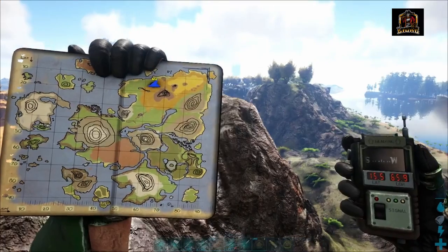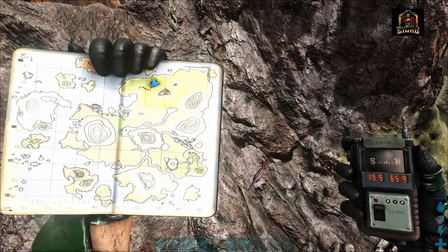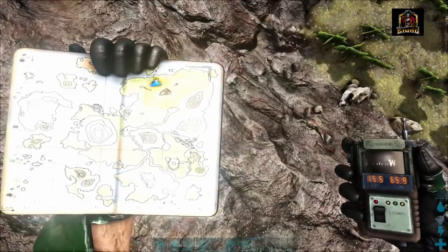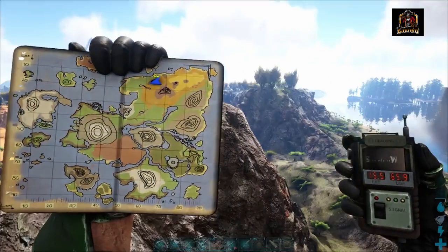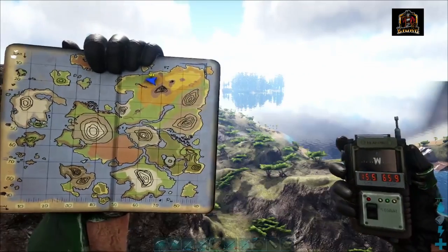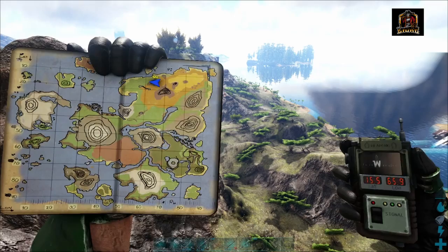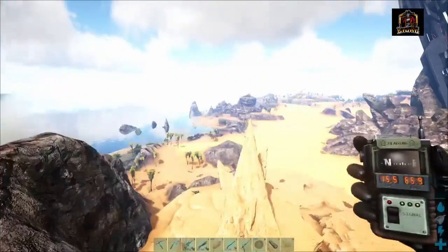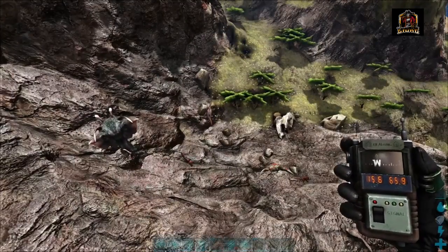We have saved the best but hardest for last — the Amargasaurus. I've got a line on one down there. These guys are a little bit tricky in terms of taming. We are currently sitting at 15.5 by 65.9 on the GPS — you can see my map to the left. I'll also show you two other spots on the map where you can find the Amargasaurus. We are just on the edge of the desert, and you can see the broken red obelisk over there.